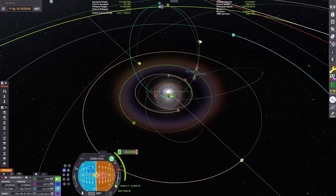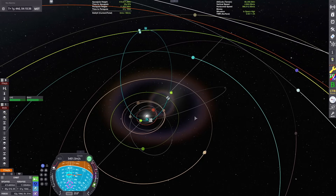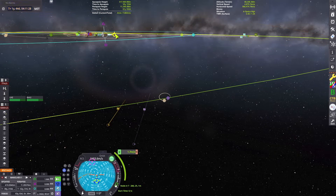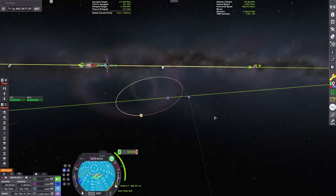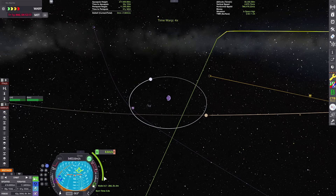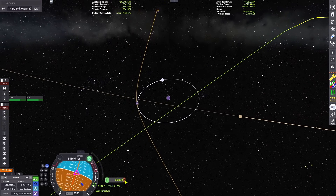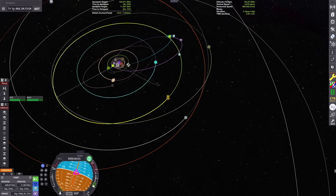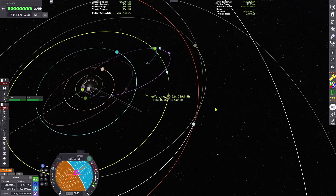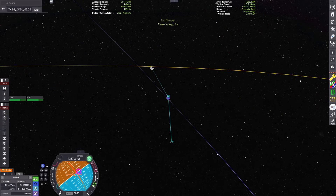Now we need to get our official flyby intercept with Naden. I've set a maneuver node at one of the ascending or descending nodes, adjusting inclination and adding a small radial component. I'm aligning my trajectory with this white orbit — that's Thatmo, an icy snowy world analog to Neptune's moon Triton, which notably orbits in a retrograde direction, suggesting it's a captured Kuiper Belt dwarf planet.